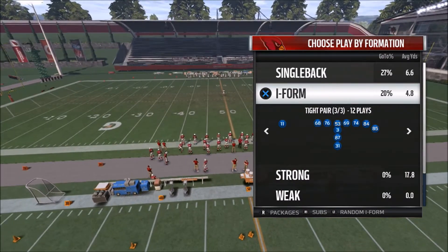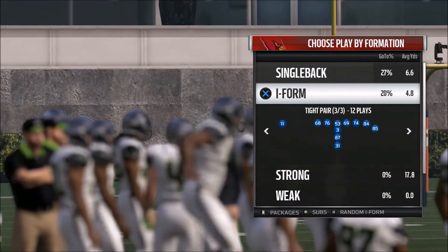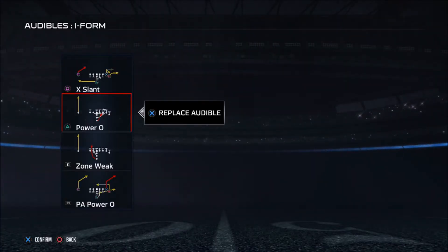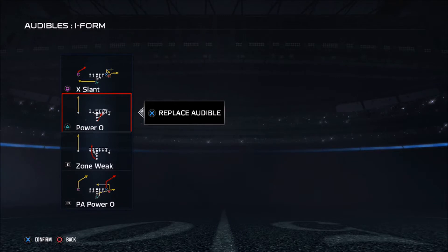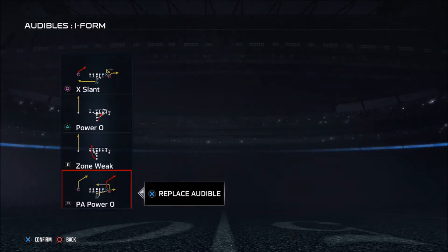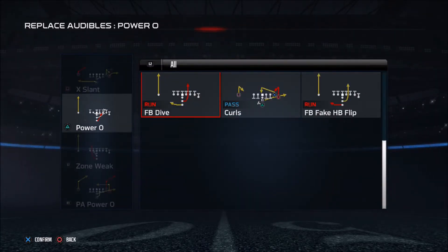The first formation in this scheme is I-Form Tight Pair. This is going to help me establish the run. With the audibles, we have two running plays: Power O and Zone Weak. Zone Weak is a bit of an inside run, and Power O is outside off the tackles. There's also a good man read with the zone read on the backside, and then the Play Action Power O.